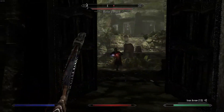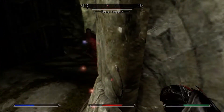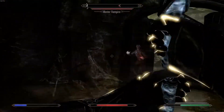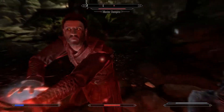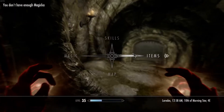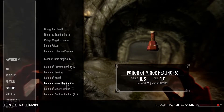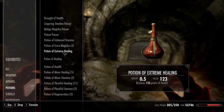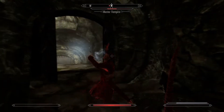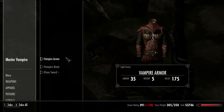Master vampire — this guy will be at your level. I have no magicka. Potions. I almost got owned right there. He just got owned at that second.